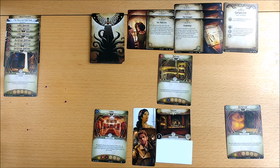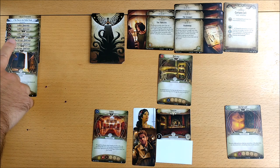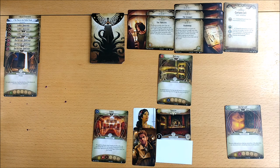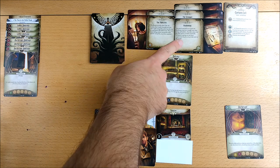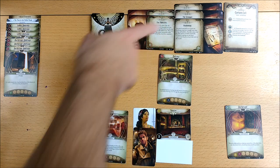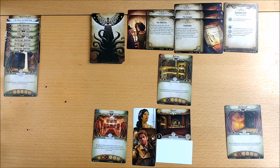If all goes well, your setup should look something like this. You've got four locations in play and all your investigators start at the Theatre, except Lola Hayes, who starts backstage. You've set aside three copies of the Backstage Doorway, three copies of the Lobby Doorway, the Man in the Pallid Mask, and the Royal Emissary. You've chosen your difficulty level, built your chaos bag and encounter deck. There are two agenda cards and three act cards; the middle one, Act 2A, has been chosen at random with the other two removed from play.